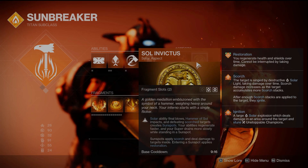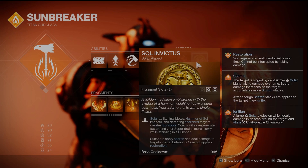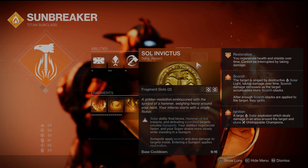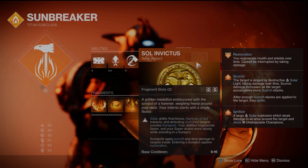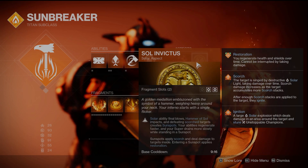Sol Invictus: solar ability final blows, Hammer of Sol impacts, and defeating scorch targets create sunspots. Your abilities regenerate faster and your super drains more slowly while standing in a sunspot. Sunspots apply scorch and deal damage to targets inside, and entering a sunspot applies Restoration. That is why this is incredible to pair with Tommy's Matchbook — if we stand inside a sunspot it will completely negate the damage dealt to us from Tommy's. We're going to sit at pretty much full health the whole time we're shooting; it doesn't matter, we're going to get the bonus damage.